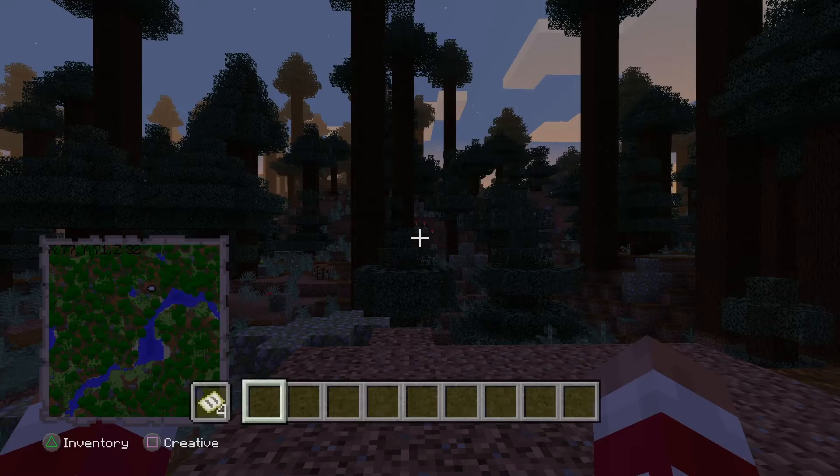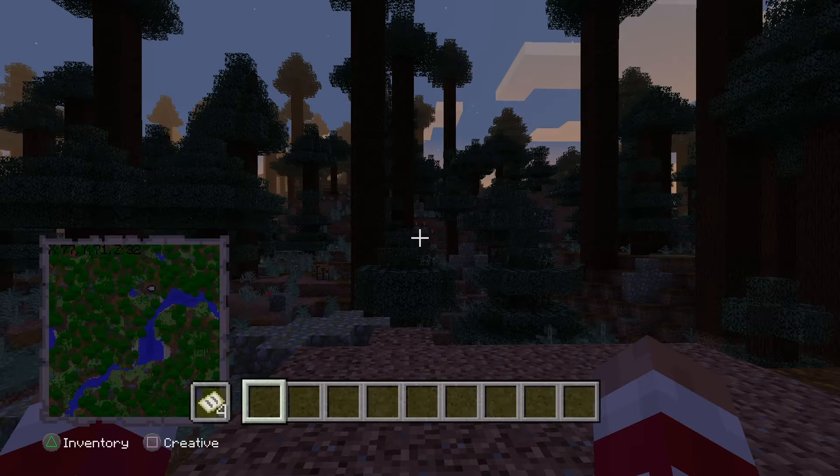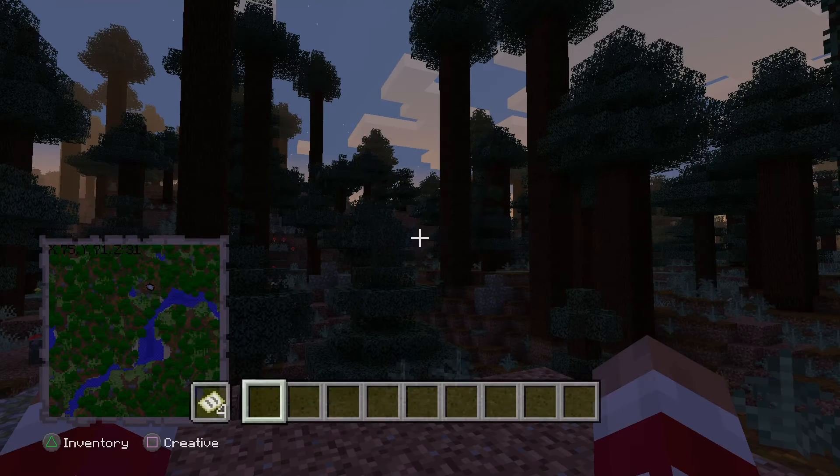Hey guys, welcome to my video. I'm ChadisGames and I'm going to show you a tutorial on how to do the hide and seek survival — where there's one killer and, for example, seven survivors. There's an area you have to stay in, and if you leave that area you're basically out of the game. This game mode is going to be played out like a normal survival in Minecraft, but with the twist that there's one killer.